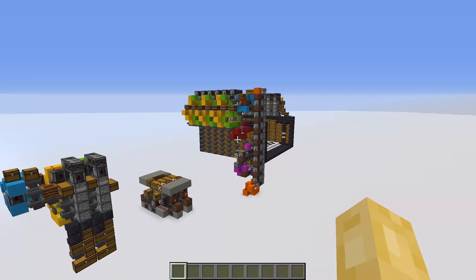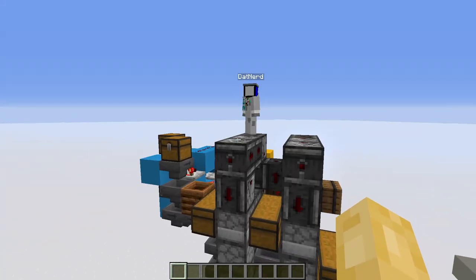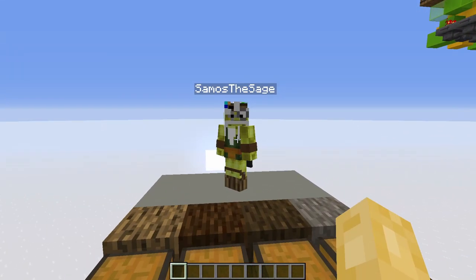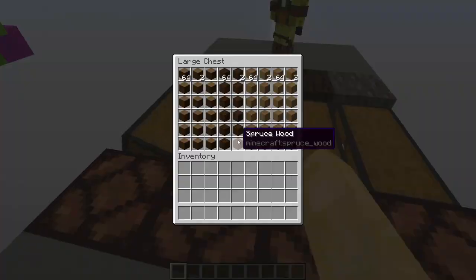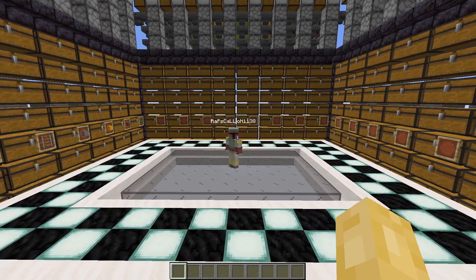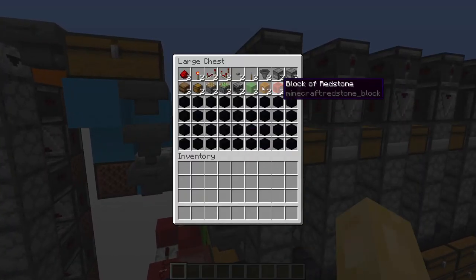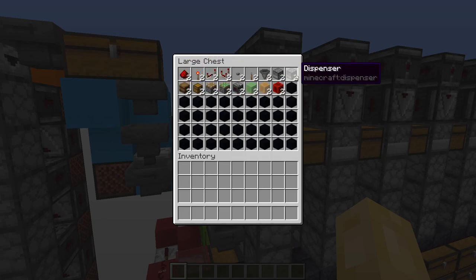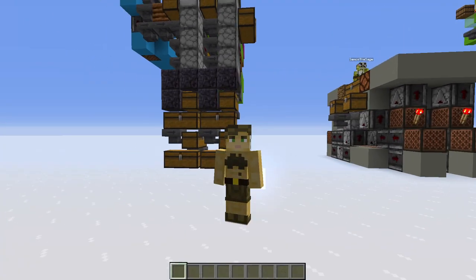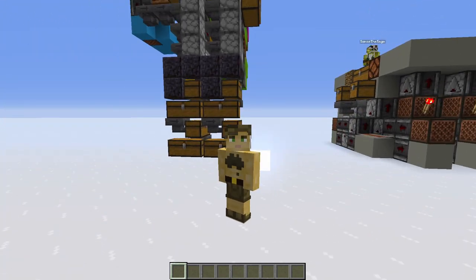Here are some examples of multi-item sorters designed by members of the storage tech community. We have this expandable system designed by Datnerd, this nice and clean concept by Samus the Sage which fits in the floor, and this fully built up and functional concept by Rapscallion. These utilise entire double chests as item filters to perform the sorting, allowing for many item types to be stored in the same storage slices. This makes a multi-item sorter perfect for handling ambiguous item types that do not require a large amount of storage.